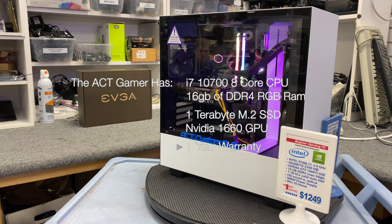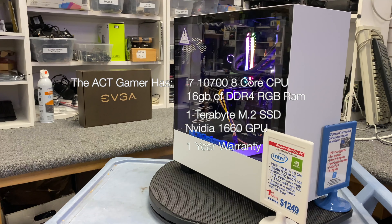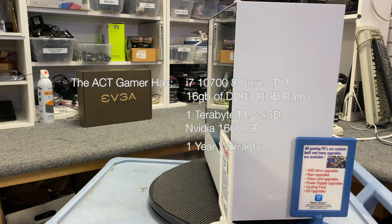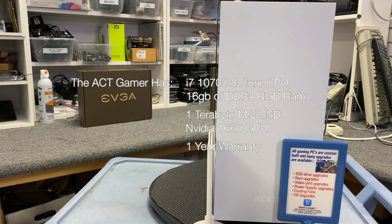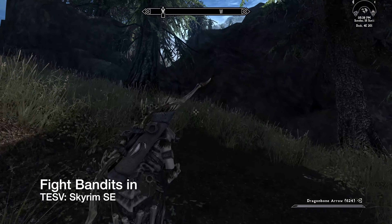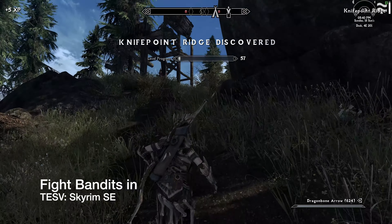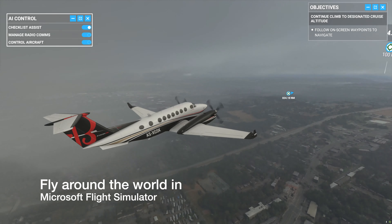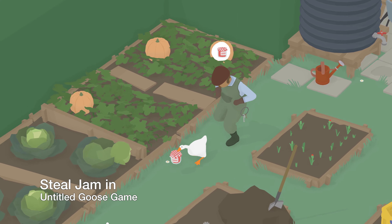The ACT Gamer has the brand new 10th generation i7 Intel CPU paired with an NVIDIA GTX 1660, giving you the power to fight chaos in Total War Warhammer, fight bandits in Skyrim, fly around the world in Microsoft Flight Simulator, or steal from a farmer in Untitled Goose Game.